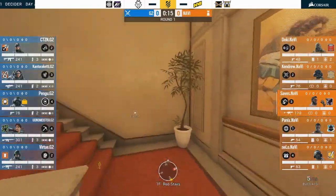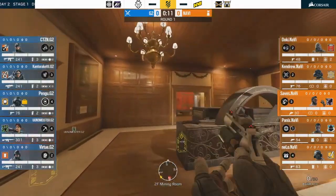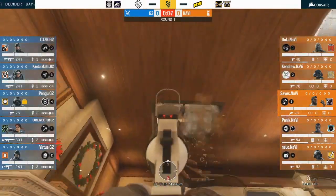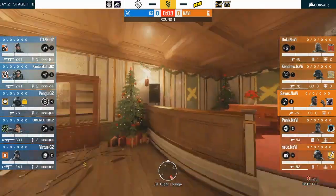Lastly, we have Saves using Oryx on Cafe to do the most important thing of all, which is rotate very, very quickly during the prep phase, opening up hatches from below and then using them to actually climb up into Christmas.